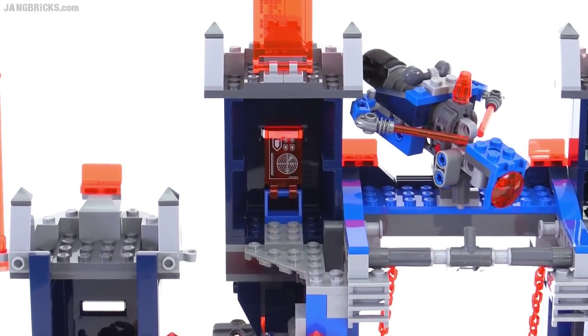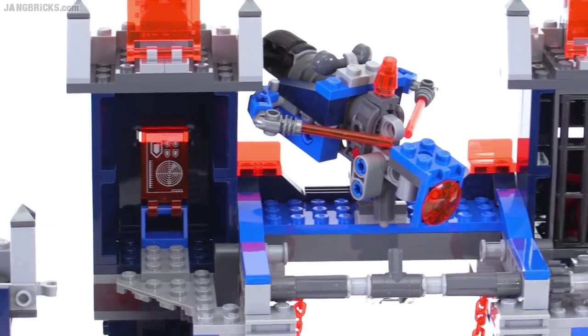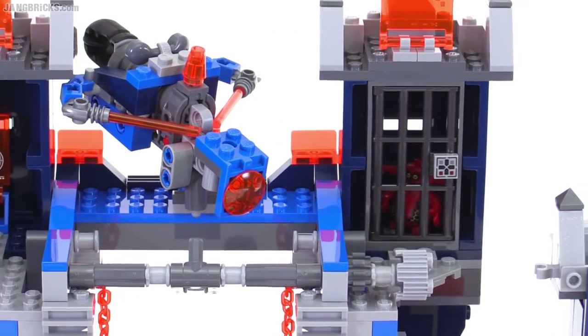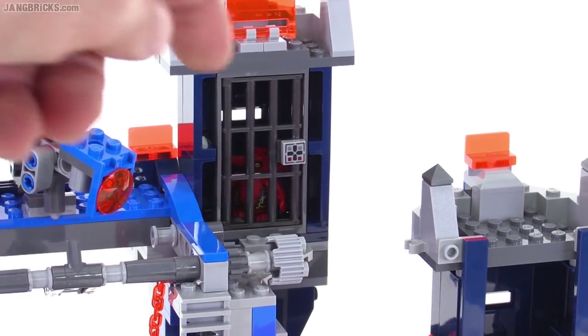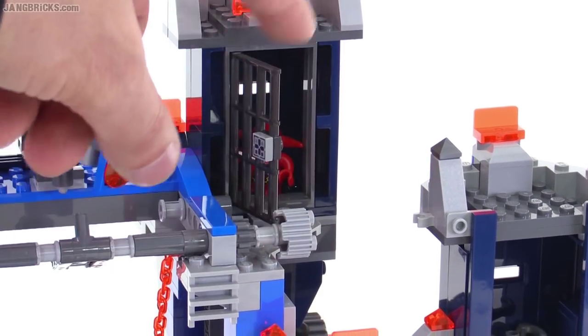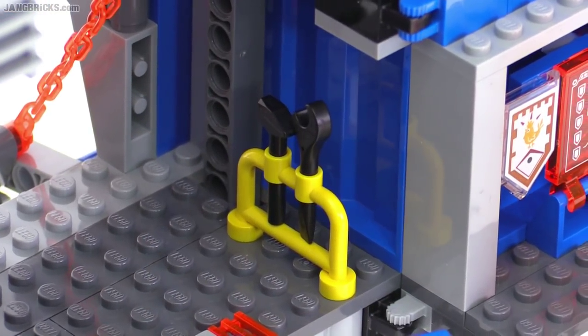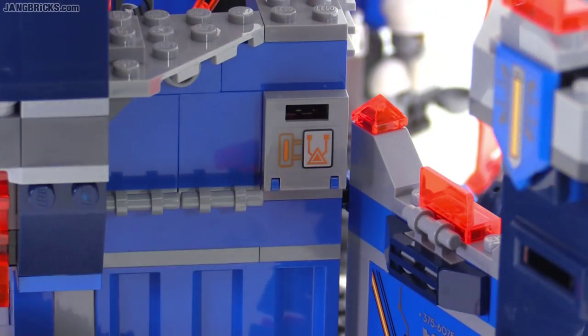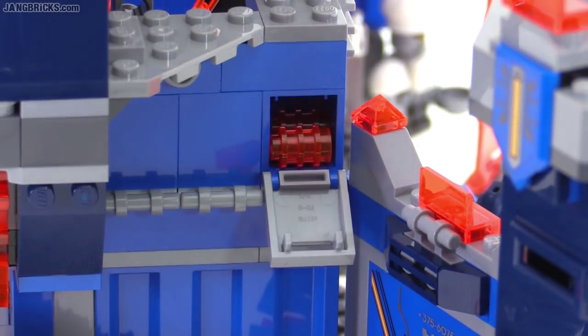Upstairs, inside one of the towers is a little targeting or tech area. On the other side is the small prison, or single jail cell, of the Fortrex, which can just be opened up from the side — it has a printed tech panel piece. The Fortrex also has a very small classic tool rack, and on either side is an ammo store where you can keep extra studs for your stud shooters.